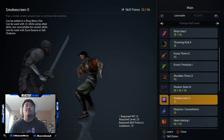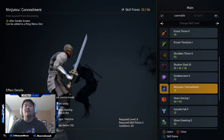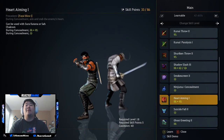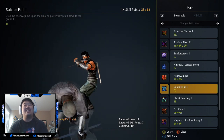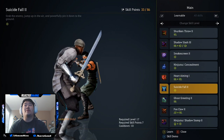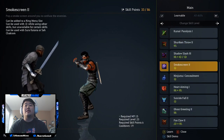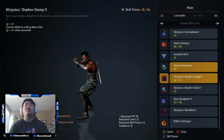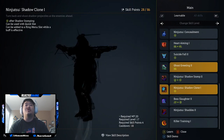Those basic ones I'm not going to mess with. Smokescreen could be interesting but it's more of a PvP skill. Concealment is a really cool skill but I don't really need that. Heart Aiming looks like a cool one - we might pick that up but I'm not entirely sure. Suicide Fall is really cool but I'm not sure it's worth it for PvE. Shadow Slash is always good - it's a skill I use a lot because I move around a lot while fighting. Foxclaw 2 - I have to pick this up. I love this skill so much. Ninjutsu Shadow Stomp is pretty cool but I'm not sure I want to pick it up. Ninjutsu Clone is really cool too.